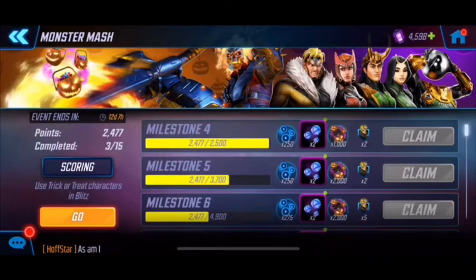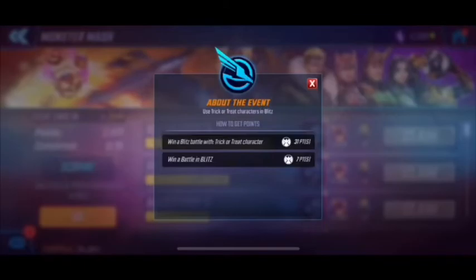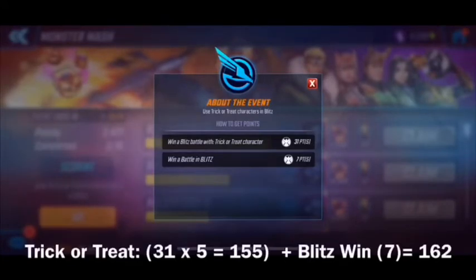The one we really want to take advantage of is the blitz event. Characters with the trick-or-treat trait earn us a bunch of points — in total about 31 points per character used. So if you're using five characters you're getting about 155 points with that win, plus 7 points for the win itself, for a total of 162 points per five characters used.